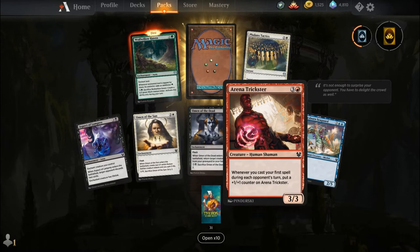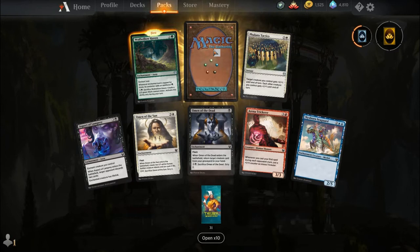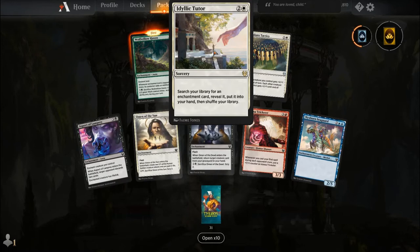Aspect of Lamprey, Omen of the Sun, Omen of the Dead, Arena Trickster, Nyxspawn Seaguard, Wolf-Willow Haven as our first uncommon, Phalanx Tactics as our second, and our rare is Idyllic Tutor — I'm so happy to see this reprint, at least for people who are into Commander. For two and a white you get a Sorcery: search your library for an enchantment card, reveal it and put it into your hand, then shuffle your library.